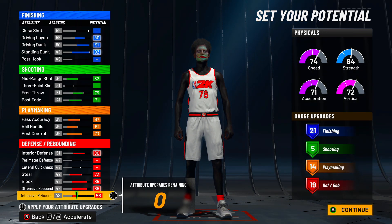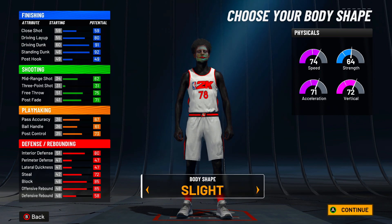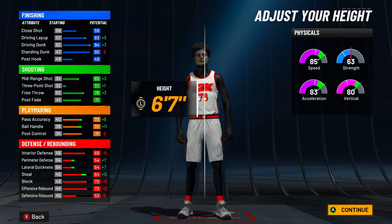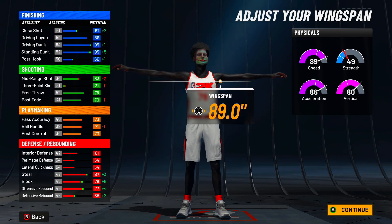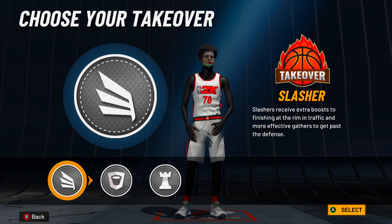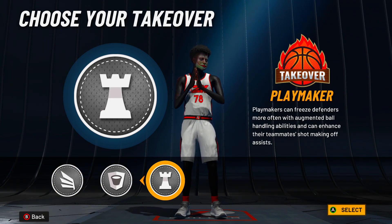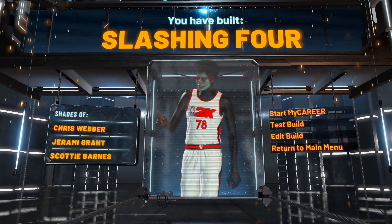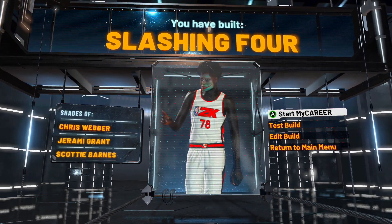For badges: 21 finishing, 5 shooting, 14 playmaking, and 19 defensive rebound. For the body shape, go with slight. For the height, go with 6'7" — you can see your speed, acceleration, vertical, and ball handle all go up when you put your height down to 6'7". For weight, put it all the way down. Wingspan all the way up. Then go with slashing takeover. In my opinion, rim protector is terrible and you don't even need playmaking. And then you've built the Slashing 4 — that's my slashing build. Definitely feel free to make this build and tell me what y'all think.